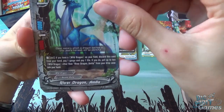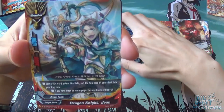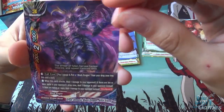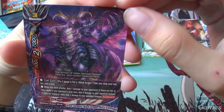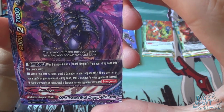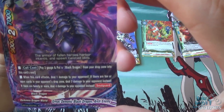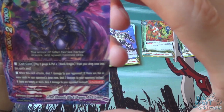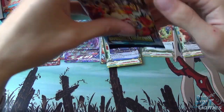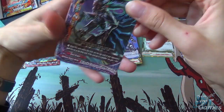Then we have River Dragon Amlia, Dragon Wall of Distant Sea, Dragon Knight Jean, Patrol Ninja Shoukai, and Great Demonic Black Dragon Arch Enemy. Size 3 with 9,000 attack, 7,000 defense, and 2 critical. Its cool cost is pay 2 gauge and put a black dragon from your drop zone into this card's soul. When this card attacks, deal 1 damage to your opponent; if there are 10 or more cards in your opponent's drop zone, deal 2 damage; if there are 20, deal 4 damage. It also has Soul Guard, so it can keep itself alive. Darkness Dragon World have a lot of power but it takes a lot of setup.